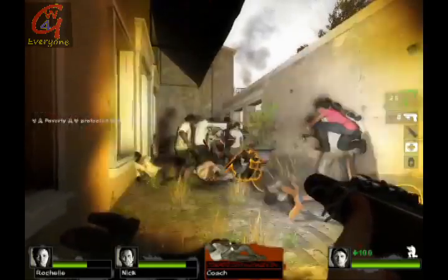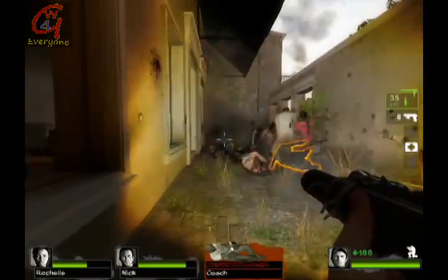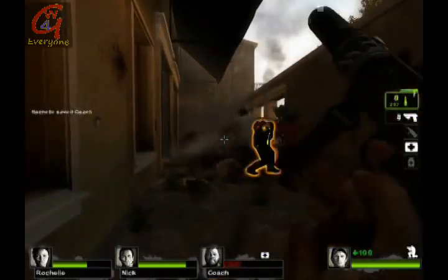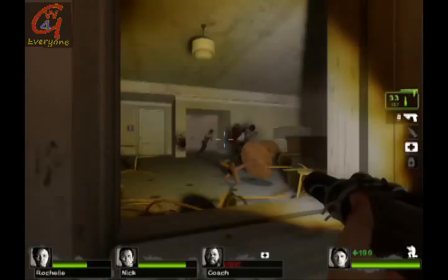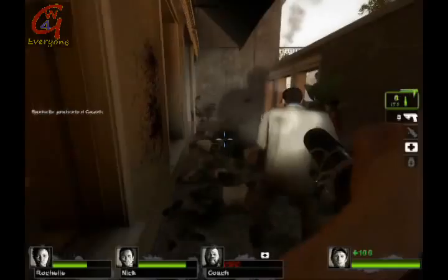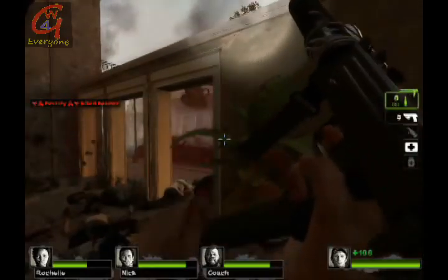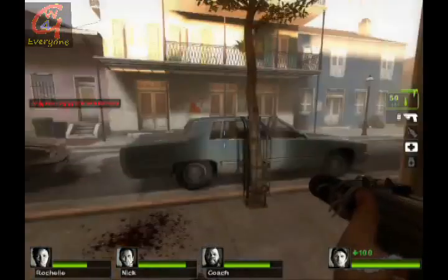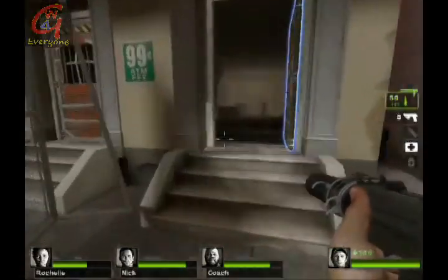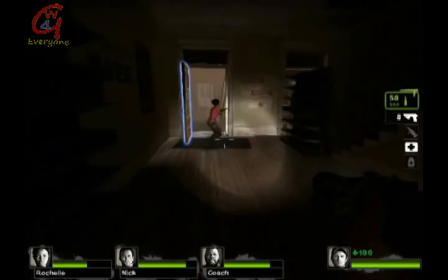I want to stay here and help them out — I don't want to get in by myself. You can see that Coach is the one that took most of the damage. Make sure you keep sitting in the back and help them; don't get close because you don't want zombies coming in from the side. Here we have a Boomer, so I shot him through the wall. You can only do that from the very end of the wall as I did — if you shoot in the middle of the wall it won't work.